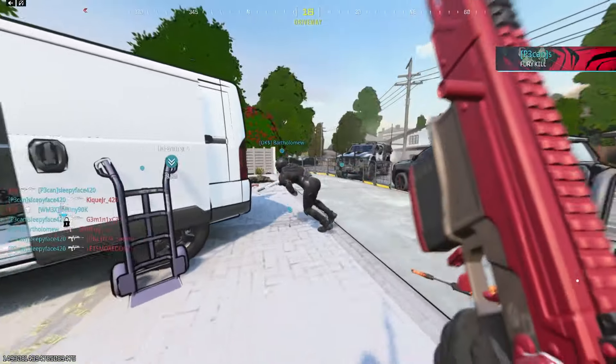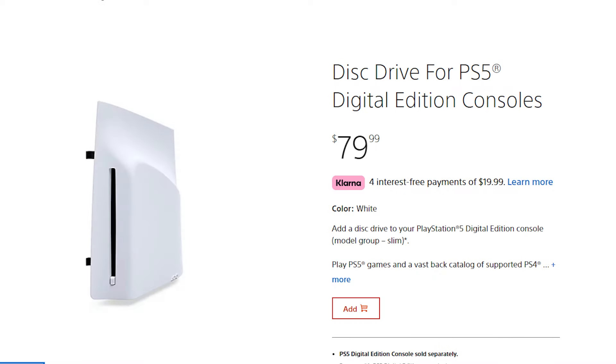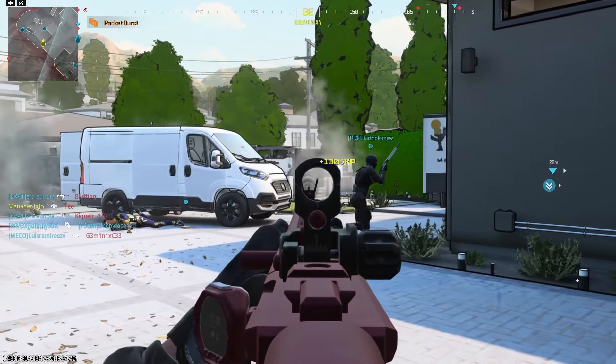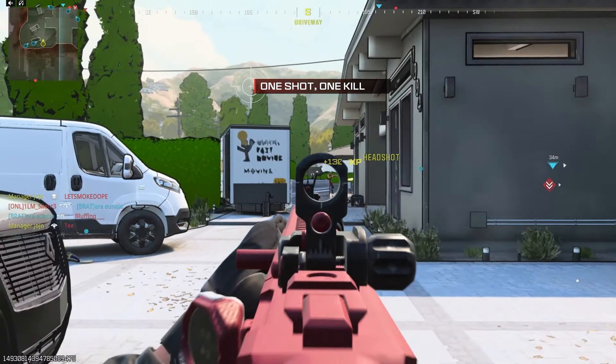Another thing we have to mention is that for $700, this thing doesn't come with the vertical stand nor does it come with the disc reader. If you want both of those, that'll be another $110, which brings the price to $810 before taxes. $800 is a lot of money — you're getting pretty close to computer prices. You can find pretty good computers on sale for $800 or less.